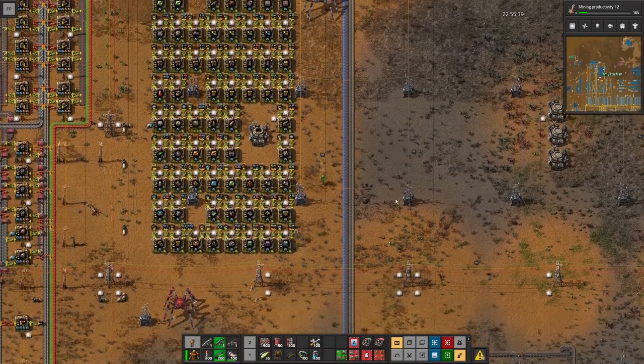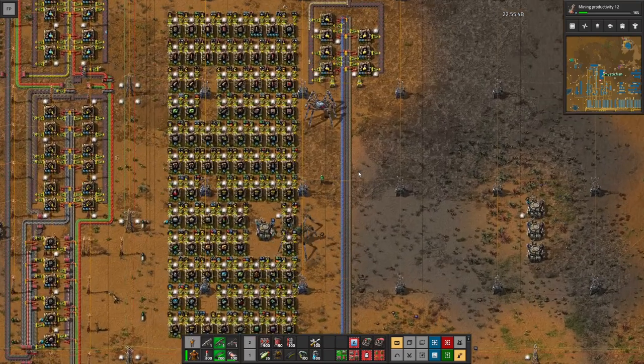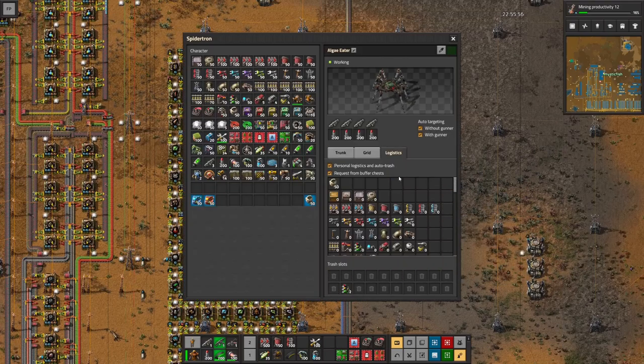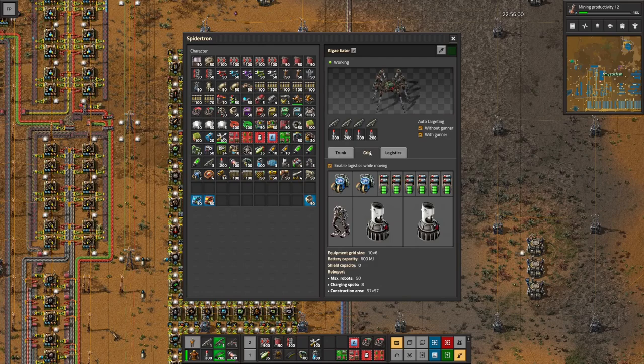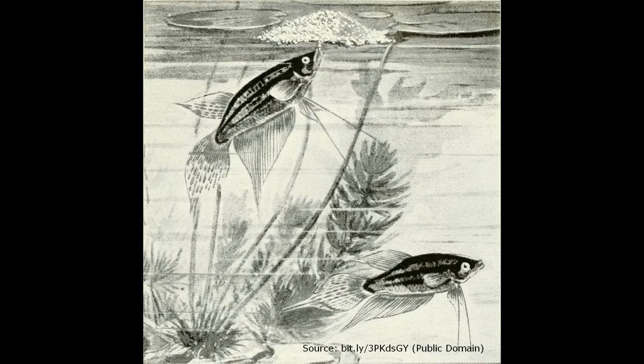We have a Spider-Tron that helps us deconstruct things — how about one that helps us build things? I have a new Spider-Tron here, and I'll use the Algae Eater as a template by shift-right-clicking and then shift-left-clicking on this new Spider-Tron to copy the configuration. Same equipment, same trunk, same logistics. Since we're building stuff, I'm going to name this one the Dwarf Gurami. The Dwarf Gurami is a popular aquarium fish — in the wild when reproducing, the male actually builds a nest of bubbles to hold fertilized eggs. So yes, this is a fish that builds things in nature, which is why I've named our builder Spider-Tron after it.